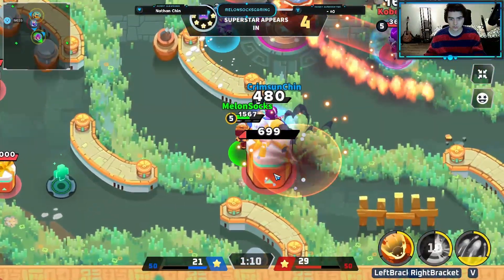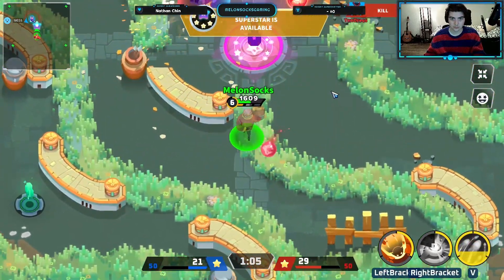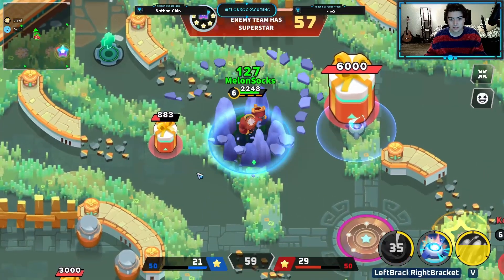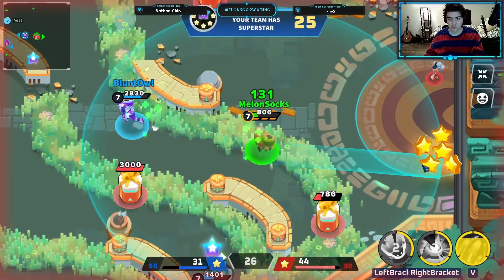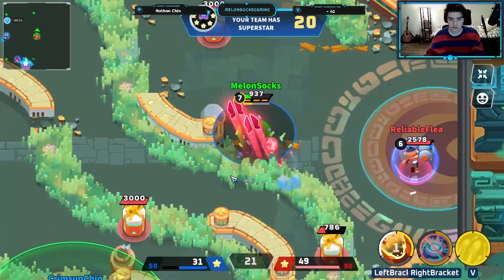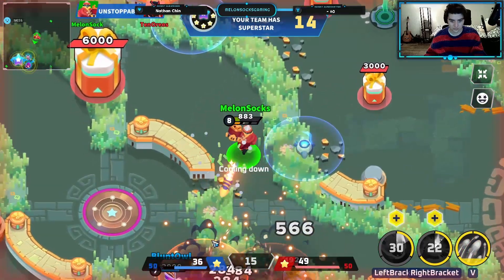Last but certainly not least is the third Superstar. When you're playing for the third Superstar, since it spawns 50 stars, no matter which team gets it, that team will probably win the game. Playing for the third Superstar is pretty similar to playing for the second Superstar, except the stakes are so much higher. Whoever gets control of the third Superstar will generally win the game. Because of this, it's extra important that you be careful not to die before the star spawns. If you die before the Superstar spawns, that puts your team in a really difficult position and they most likely will not be able to get control of the Superstar.